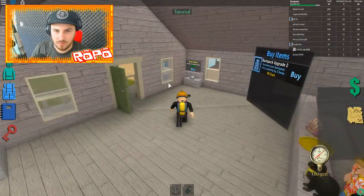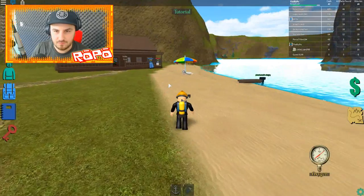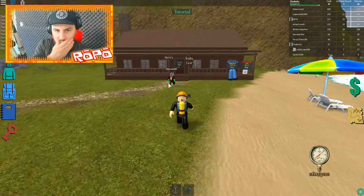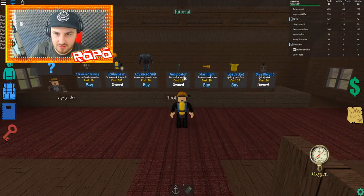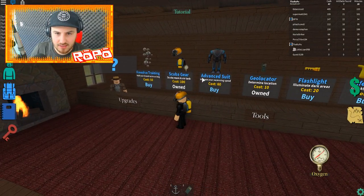I didn't find that lady's Celtic necklace in the muddy area but hopefully we can find it — that would be cool. The advanced suit increases your swimming speed — that is cool! I'm going in for one coin so I can come back out and get the flashlight really quickly.